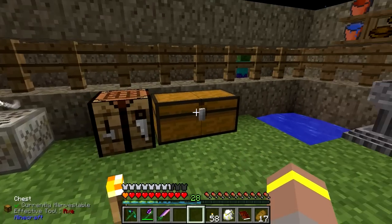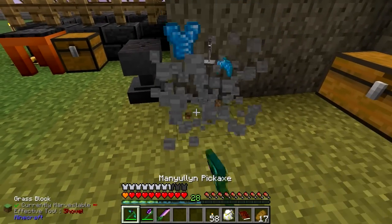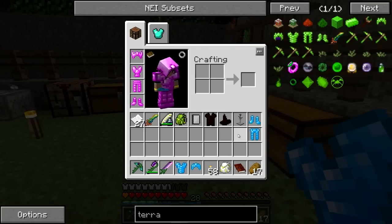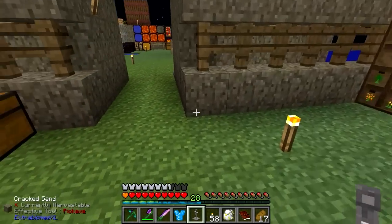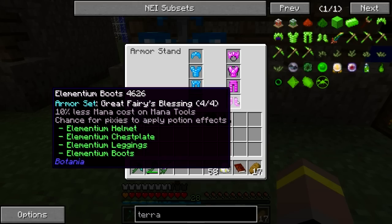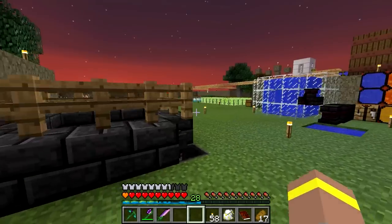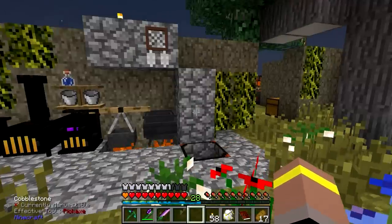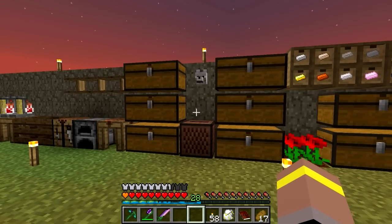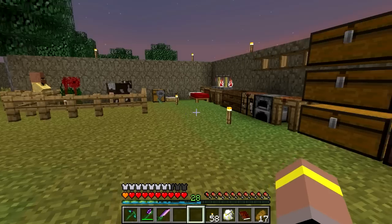I think I'm actually going to wear this stuff — it is pretty cool. Let's put our Elementium armor on our armor stand. I'm actually thinking I might move this armor stand over to our Botania area and then we can have different stands in different areas — one for our FarmCraft stuff, one for our witchery stuff. What bonus do we get with this? Great Fairy Blessing — 10% less mana costs on mana tools, and a chance for pixies to apply potion effects. All of the armors now in Botania, if you wear a full set, you get a set bonus. It's pretty cool — I play a load of Diablo 3 and whenever I see set stuff I instantly think that's cool. It's a lot like Diablo.